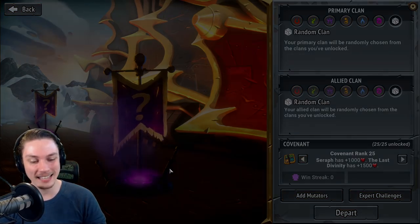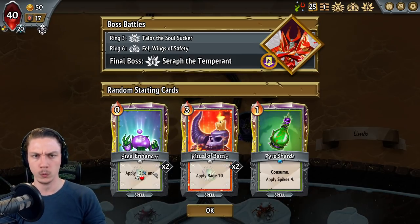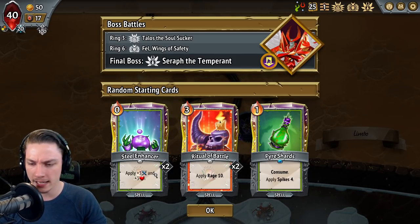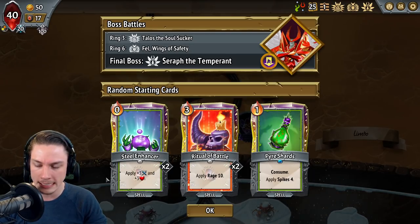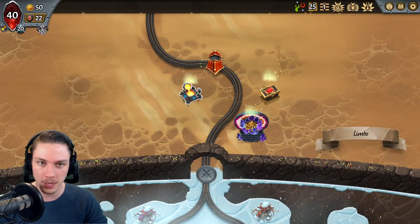My name is Rhapsody, welcome back to Monster Train: The Last Divinity. We're going to be playing Exiled, Awoken, and Hellhorned. We got two copies of Steel Enhancer, two copies of Ritual of Battle, and one copy of Fire of Shards in the base stack here.